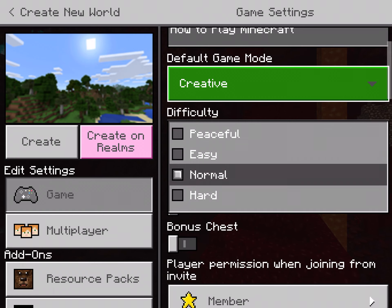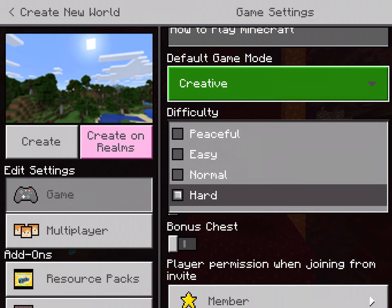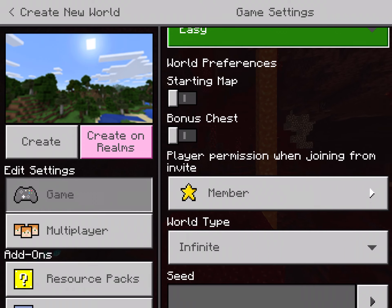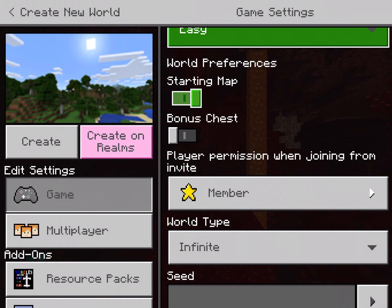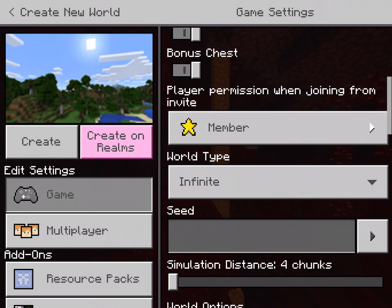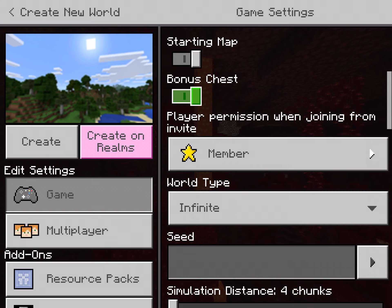You can set the difficulty to Peaceful — which is no mobs — Easy, Normal, which is just the normal amount of mobs, or Hard, which has a lot of skeletons and zombies and all that. I'm gonna do Easy. The world preferences include the starting map, which shows you where you've gone while venturing around, and the bonus chest — that's more for survival since in creative you can just instantly get those things.